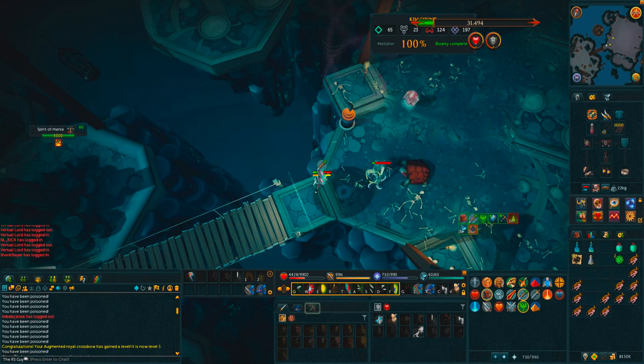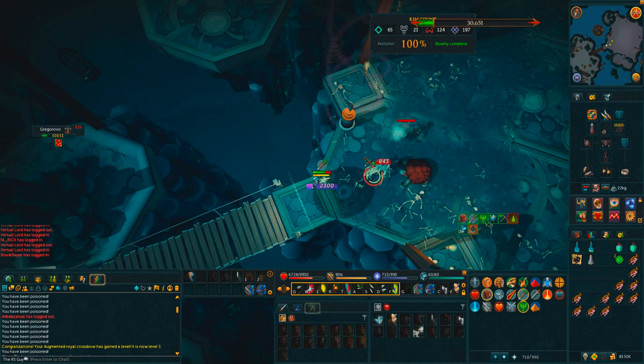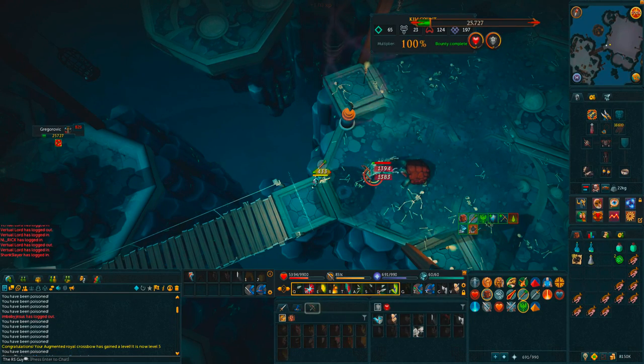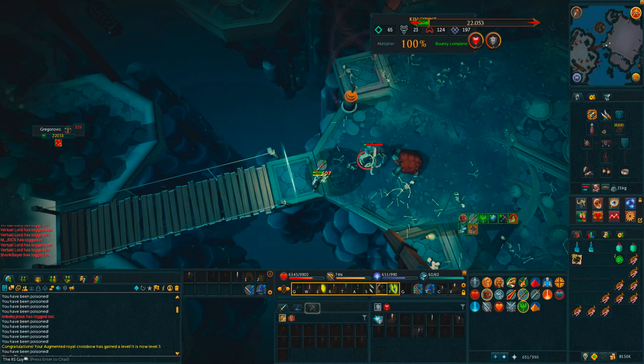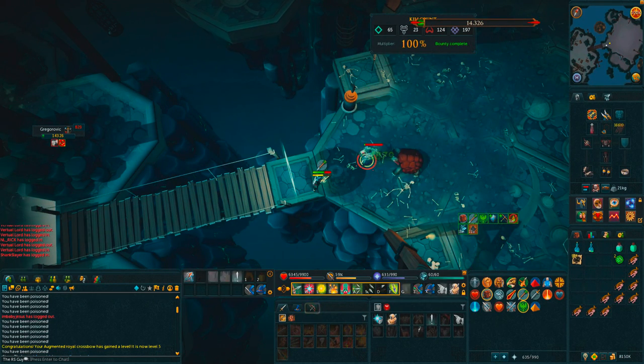And that's basically the whole kill — you're going to have a couple more rise children at the end once the minions have been dealt with, but nothing big, no more minions, so it's very straightforward right to the end. Just make sure that your HP is fairly high, because you could get KO'd if you miss an attack.